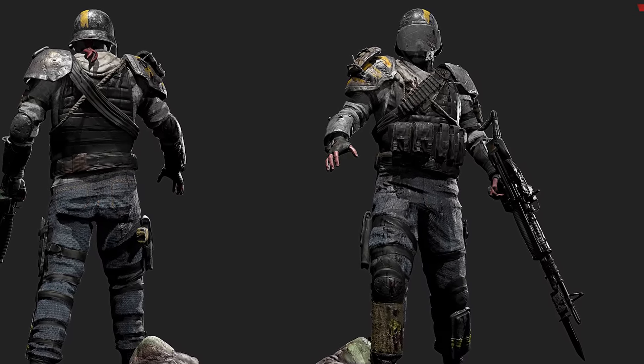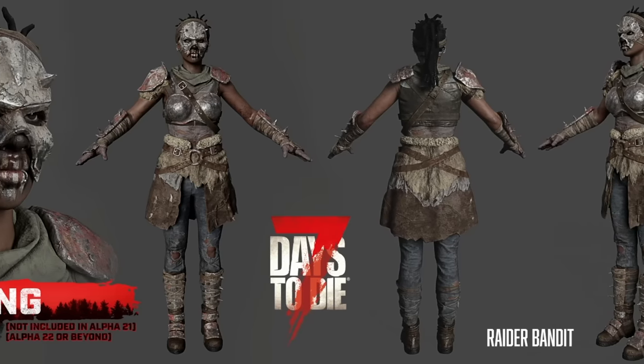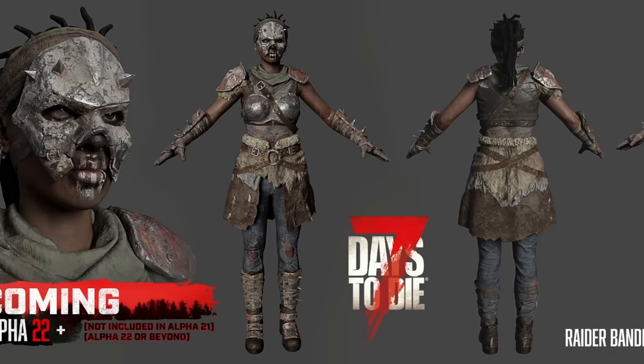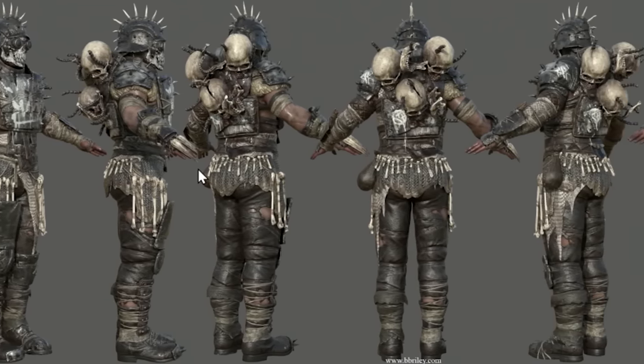Supposedly, one of the reasons bandits didn't make it for Alpha 21 is because they hadn't fully implemented their AI or sorted out their functions just yet. They don't want bandits to be 'just a guy in the road.' Instead, they want to integrate them into quests, such as having dynamic events that could trigger — like an ambush on the way back to deliver a supply satchel to the trader.